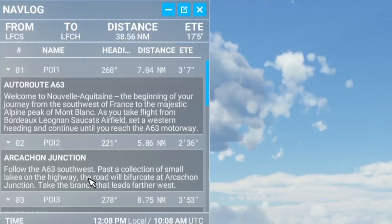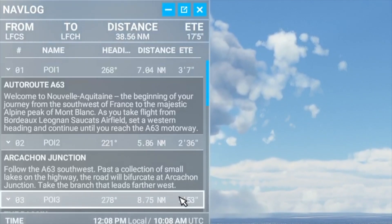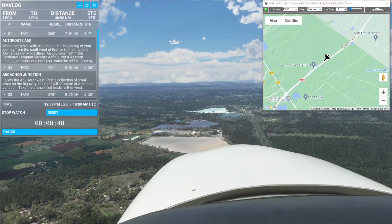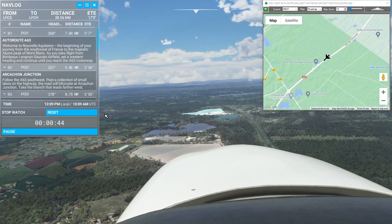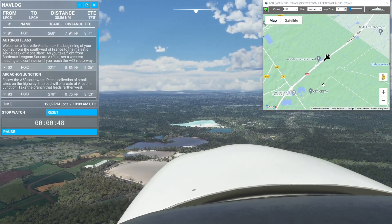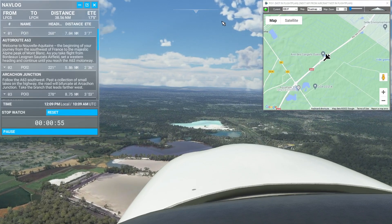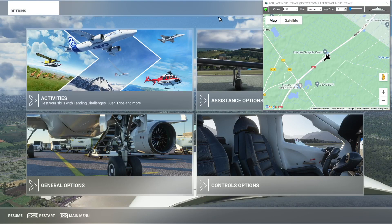The description tells me to follow the highway until it splits, then take the branch that leads farther west. Now that we've found the highway, following the westerly branch when it splits will be a lot easier than if I was guessing what the highway was and got myself on an incorrect road. Now we'll jump out of here and load the actual flight plan.